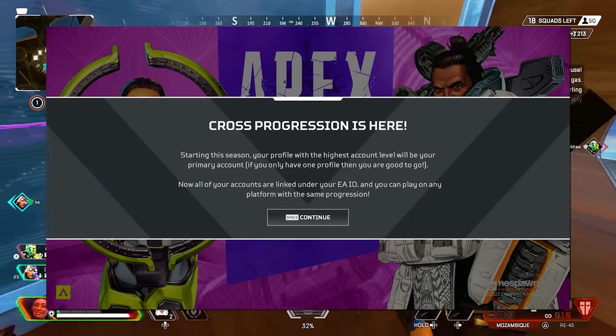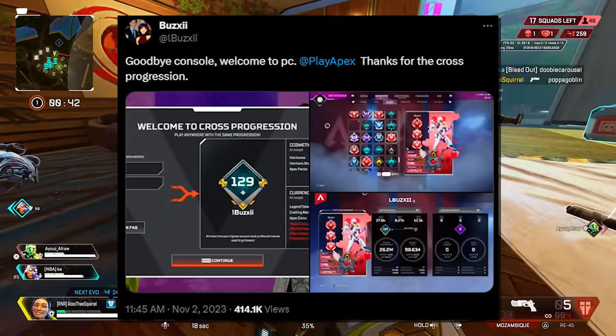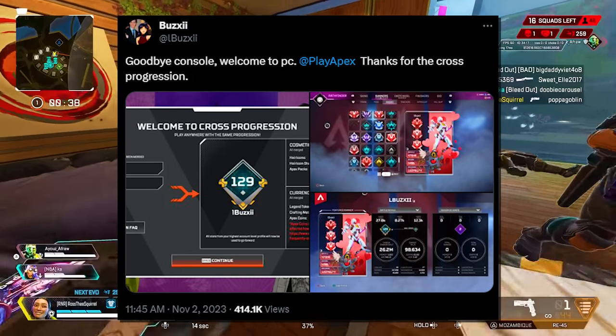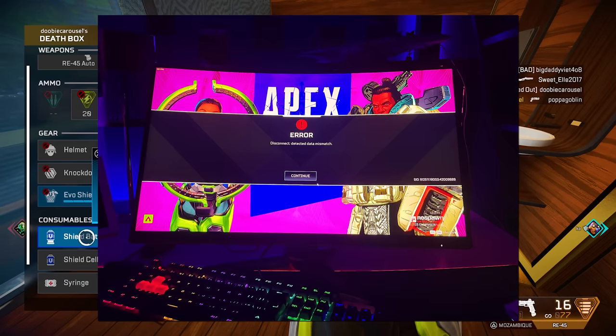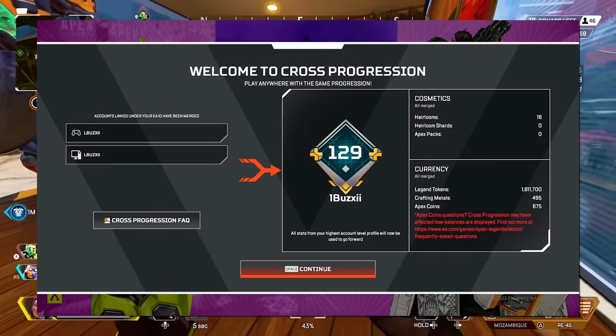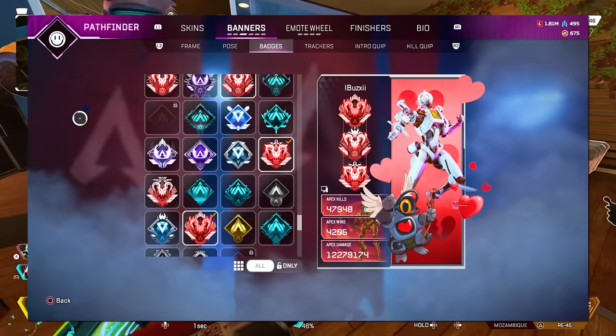Cross progression has officially begun rolling out to select users across the Apex Legends community, with the first reports of it hitting players on November 2nd. Not too many people got it on this day unfortunately, and some of those that did had severe issues where they kept getting errors when trying to load into the game or had lost their progress when merging. Other players though had it work smoothly, where their information merged perfectly, allowing them to play Apex on the platform of their choice.